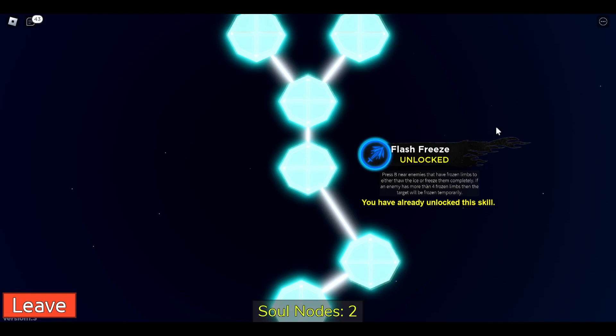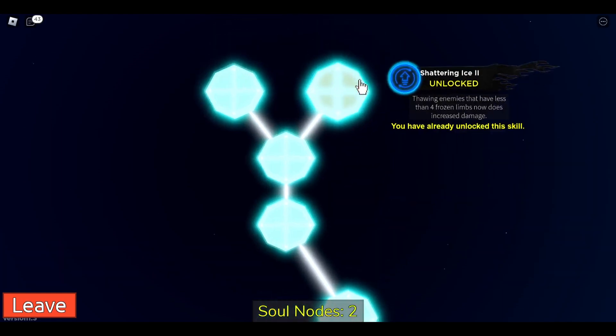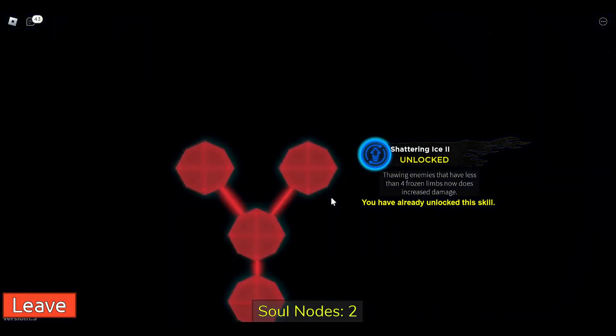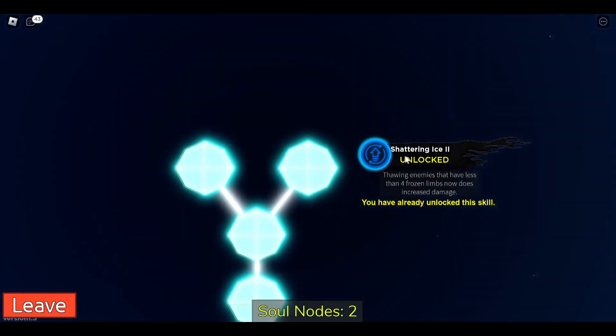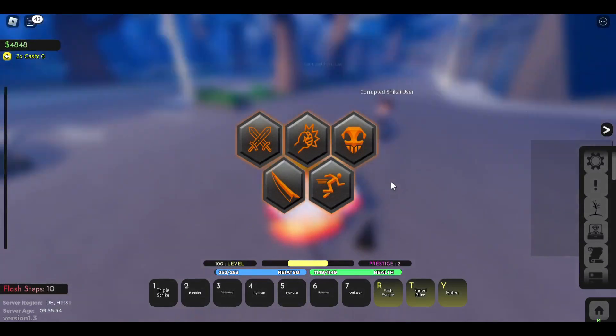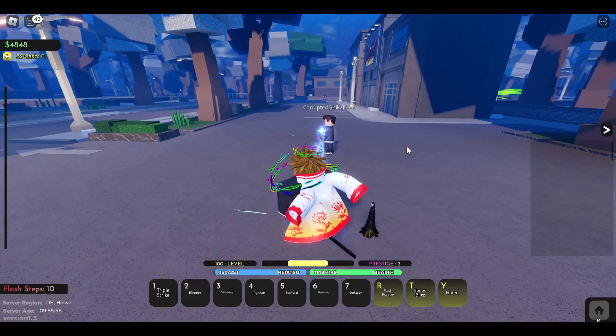If an enemy has more than four frozen limbs, the target will be frozen temporarily. That's a really good move. I think the B skill is always the better one, as we've probably seen from Bankai Shinso. The full skill set includes: Shudder Ice and Sub-Zero. Alright, let's showcase the moves.